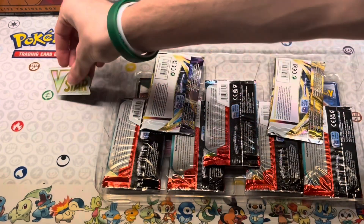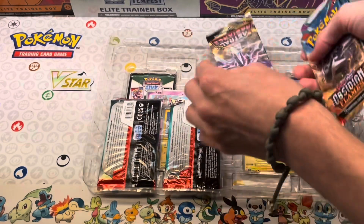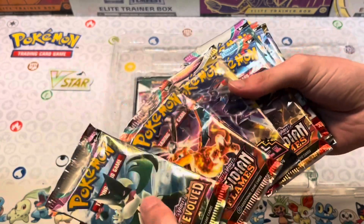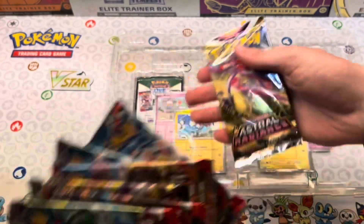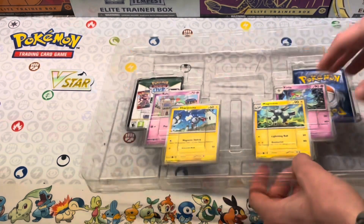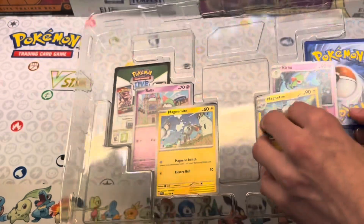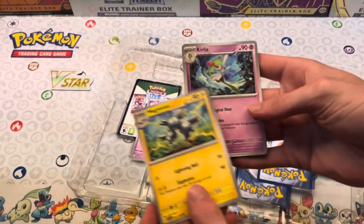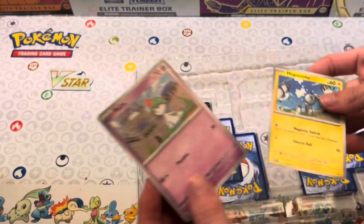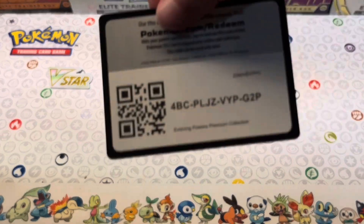We've got our little V-Star emblem and of course we've got our packs. We got packs from Obsidian Flames and Astral Radiance — some more Astral Radiance and Obsidian Flames. Actually, I like the pack selection on those. Let's look at our promotional cards — we've got curly Magneton, and the pre-evolutions: Ralts and Magnemite. Of course, we can't forget the code card.